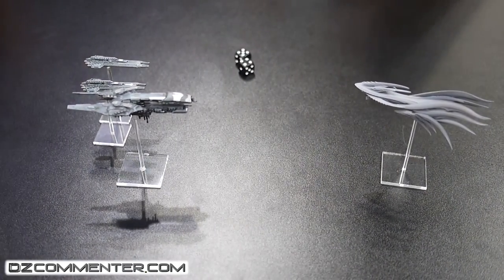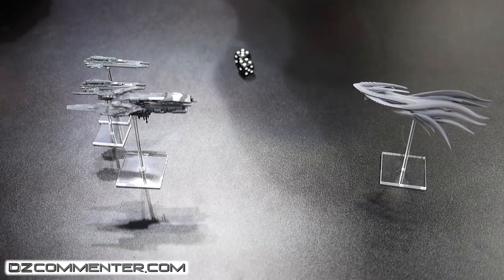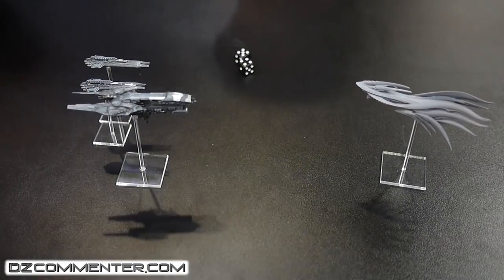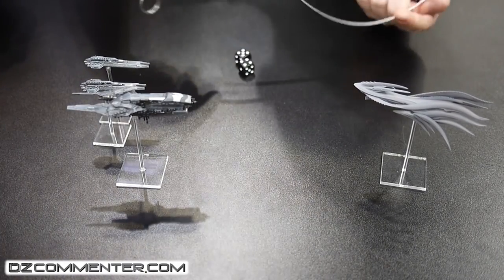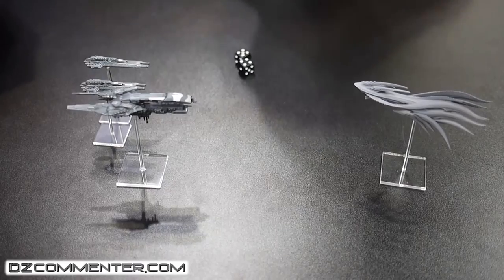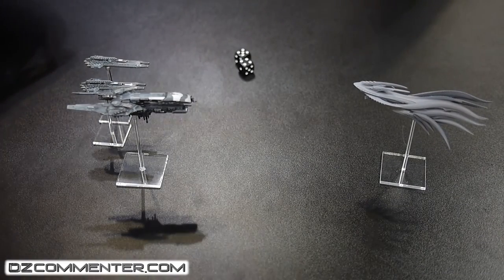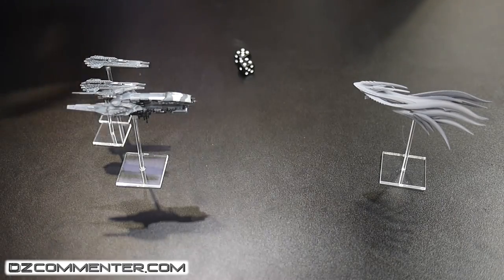It's also worth noting we didn't check whether we could shoot the Scourge, but we know that the UCM cruiser has a scan of six and the Scourge heavy cruiser has a signature of six, therefore the range is twelve. We're really up close and personal here. Pre-measuring is also allowed, because there's obviously a lot of adding of ranges.